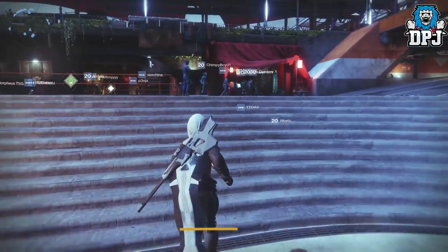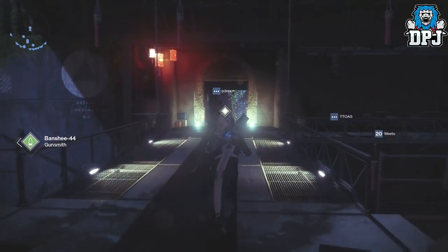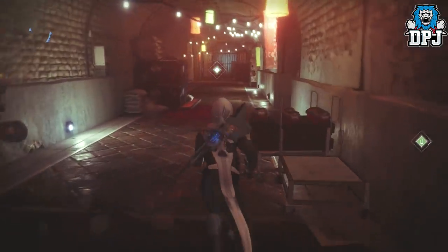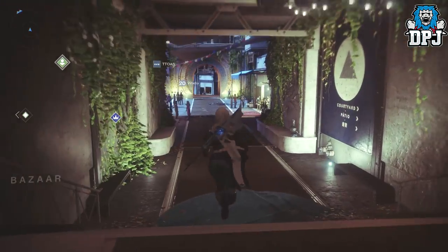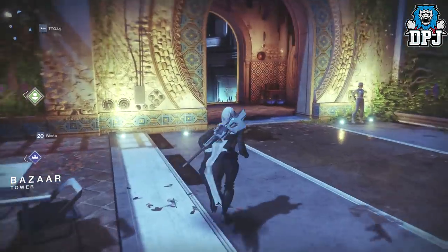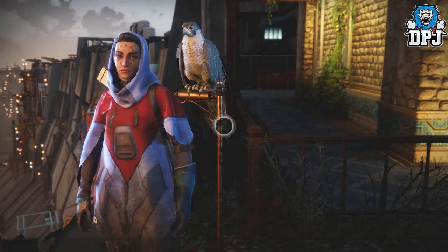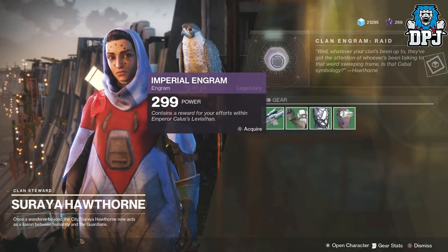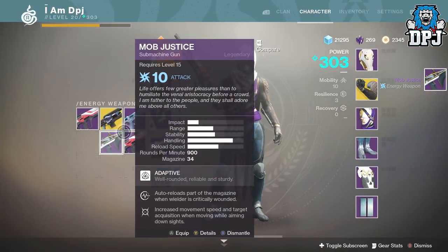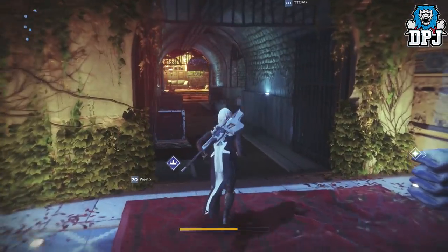Now we need to go see Benedict, the raid vendor. He's located down past Ikora Rey. I only need a couple more pieces for a full raid gear set, though I don't think I'll get them today. Actually, let's go to Hawthorne first to see what she's got. She gave me the Mob Justice SMG — a level 10 weapon — but I've already had that, so it isn't really needed.